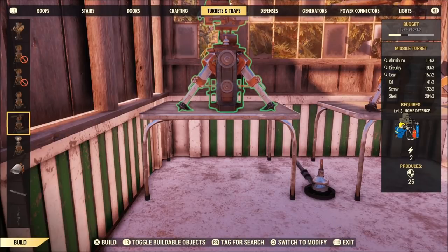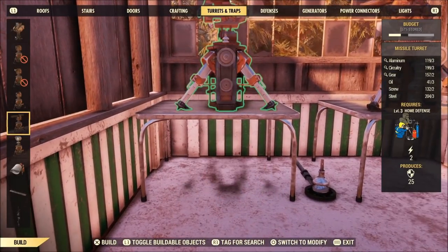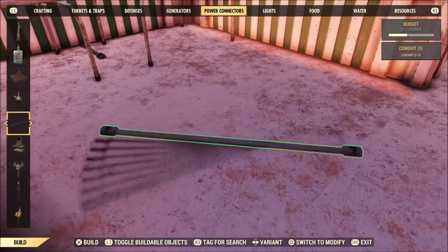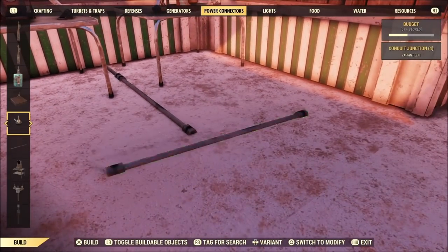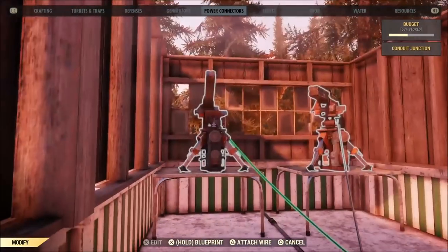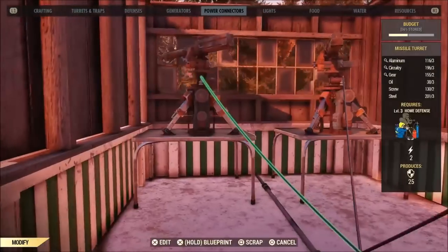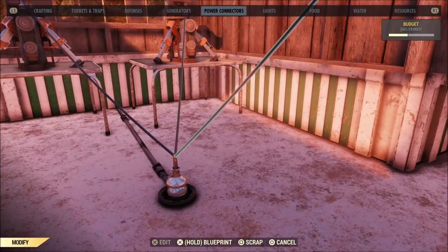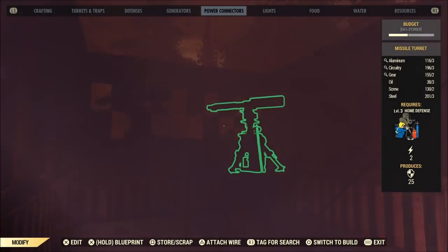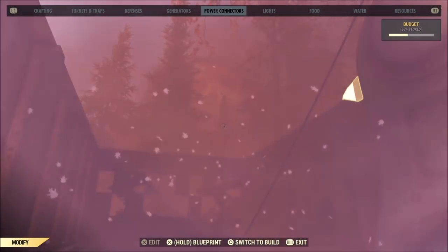I'm using two turrets in this example — I don't actually keep both right here, I think I moved one to the other side of the building. The wire on this conduit in the middle is going to hit the table if I wire it straight to the turrets, so I'm going to pull it out just a little bit so it can reach right up over the edge of the tables. It's a little weird that one turret was already working — let me sync them up by turning it off and getting them synced.